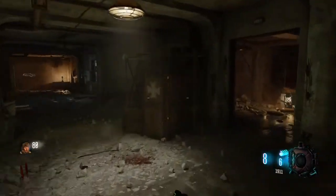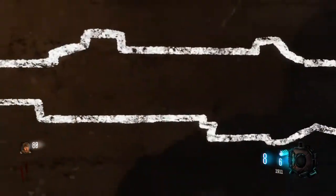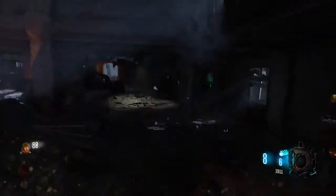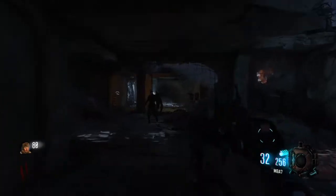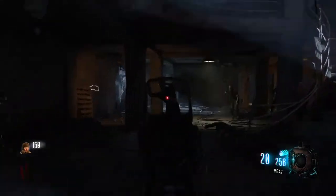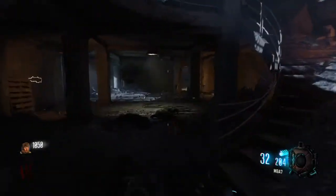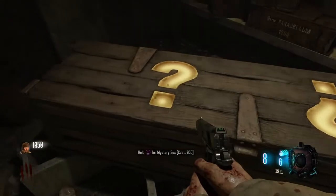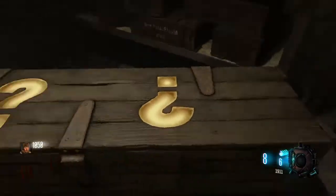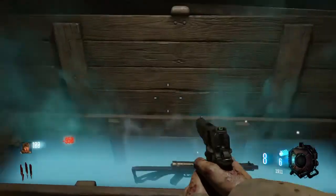For this next step, you want to go over to the Sheiva and knife it for two hours straight. I sped up the footage there. Once you do that, kill some more zombies and get the points up to spin the Mystery Box again. Once you have enough points, slide into the box room, stab this question mark, stab this other question mark, do a 360 jump in the air, and spin the box.